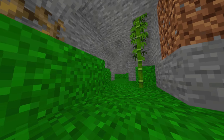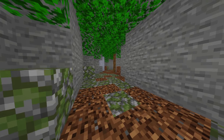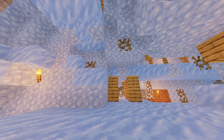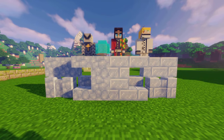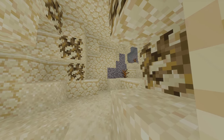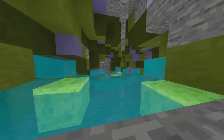More underground biomes: Lush — underneath jungles with vines and foliage. Overgrown — underneath forests, with trees causing dirt and leaves. Permafrost — in snowy biomes, with packed ice and permafrost, plus new blocks you can craft from permafrost. Sandstone — underneath deserts with sand, sandstone, and dead bushes. Swamps — with terracotta, flooded floors, and slime blocks.